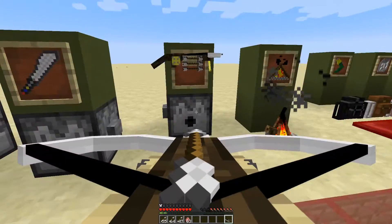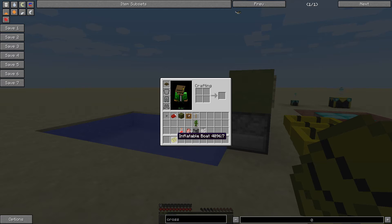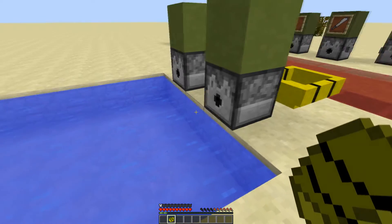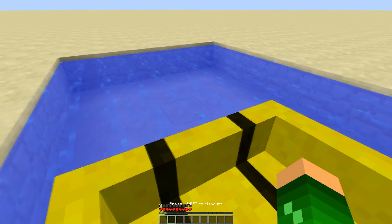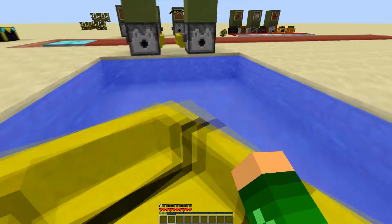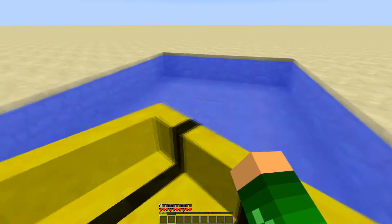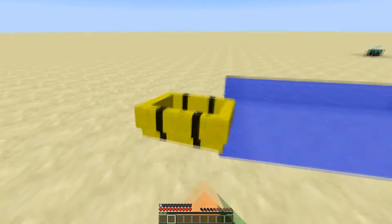One important note: you cannot craft the crossbow — you have to find these in chests. Moving on, let's place this boat down on some water so it inflates. You can drive it around, and it doesn't seem to break when you hit something fast. Pretty cool item.